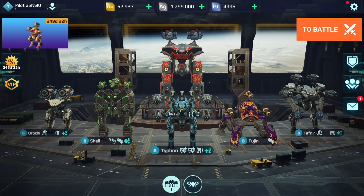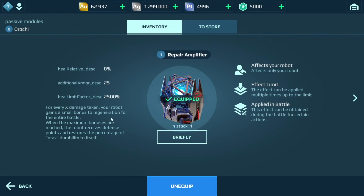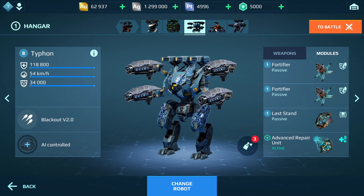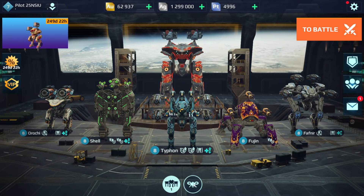We're going to run two games. I'll show you what my hangar looks like. We have the repair amplifier — ignore the fact it looks like the nuclear amplifier, it's a slightly different module. We also have the Shell, the Typhon, Fujing is getting a buff, and we'll see the targeting system changes, which is why I have the Favnia and the Alming here too.